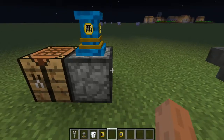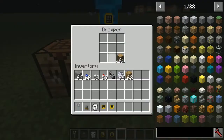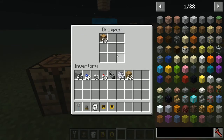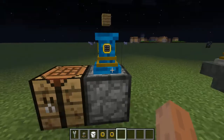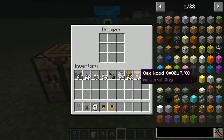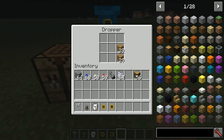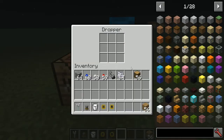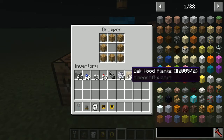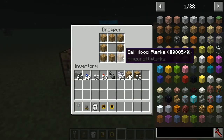For the 3x3 upgrade, this makes a lot more sense since it checks all nine slots. If the recipe is valid it goes — wood to planks works fine, sticks work fine. Where this really comes in handy is crafting things like chests. Boom — there's a chest, fully crafted. That's your nine-slot crafting grid upgrade.